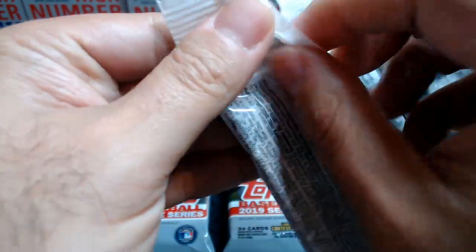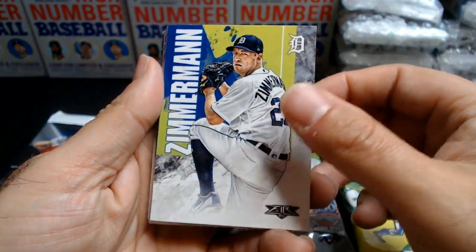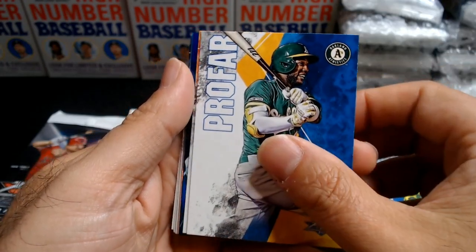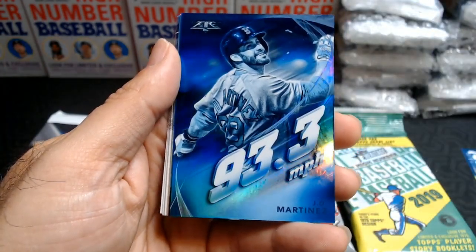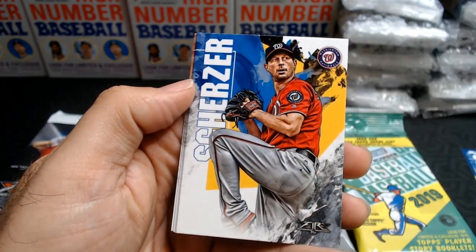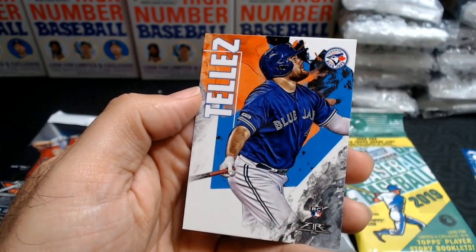Let's see who we can find in this pack. I need to do better at concealing the card — as soon as I flip them over I show off the card behind it. Zimmerman, Ray Lopez, Profar, Benintendi. And here we go with this blue fire: JD Martinez, Gurriel, Loreno, Scherzer, Burns. Here we get a Juan Soto and a Rowdy Tellez.